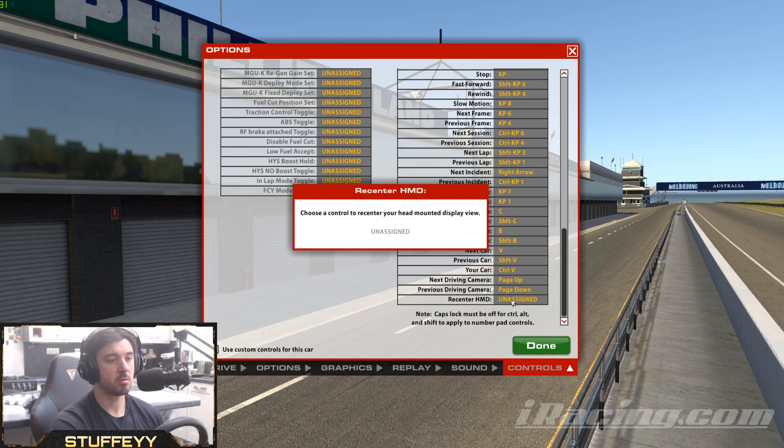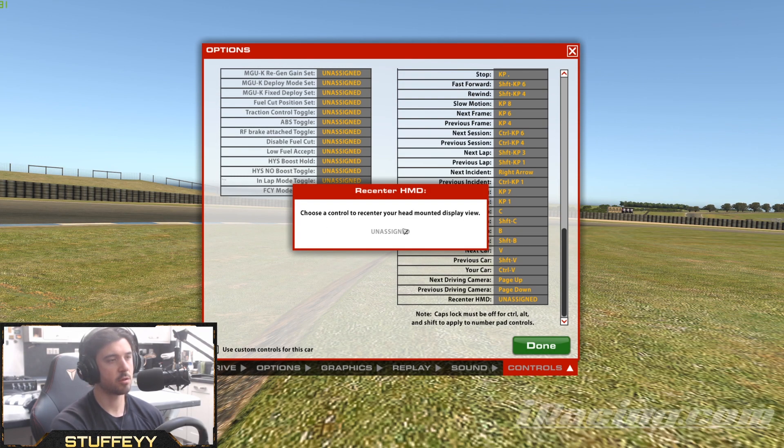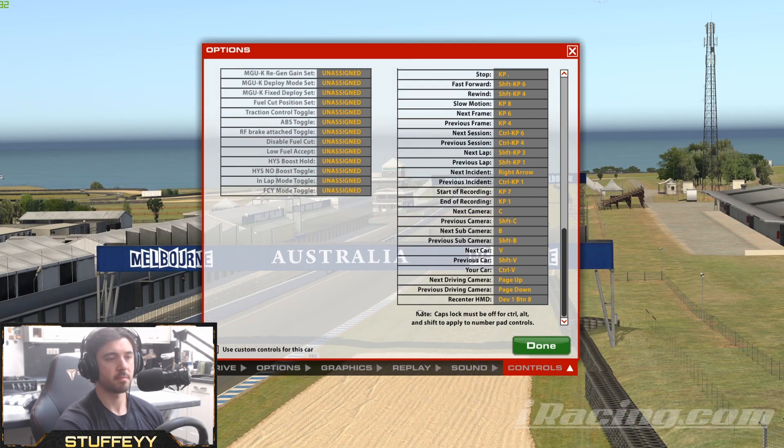What we want to do is click that — 'choose a control to re-center your head mounted display view' — and you want to bind that to a button on your steering wheel, and that is it.